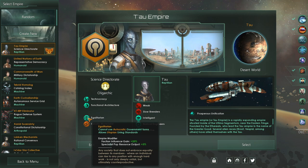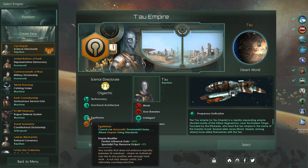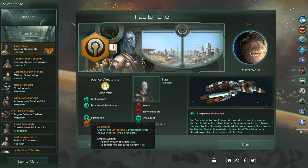Egalitarian — cannot use autocratic government forms. Any society that does not embrace equality between its members, where an individual can rise to any position with enough hard work, is not only deeply unfair but ultimately counterproductive. No one can become an ethereal in the Tau Empire unless they're born into it — I don't really know too much about how people become ethereals. I just like the stats for this one, so we went for that. And obviously they want to make money — well, they don't want to make money, so that's kind of important too.